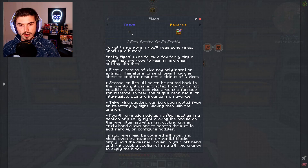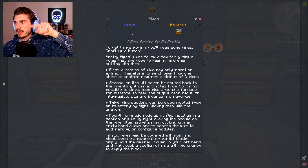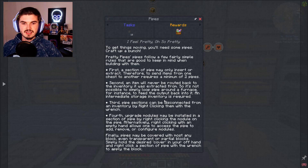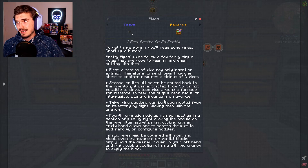Second, an item will never be routed back to the inventory it was extracted from — so it's not possible to simply loop pipes around a furnace to feed the output back into it. An intermediate storage inventory is required. So from a furnace, you couldn't just have a looped pipe back into it — you'd have to pipe into a chest, and that chest would then go back into the furnace. Third, pipe sections can be disconnected from an inventory by right-clicking with the wrench, which we already have. Upgrade or force upgrade modules may be installed in a section of pipe by right-clicking the module on the pipe. Finally, pipes may be covered with most any block, even transparent or partial blocks.